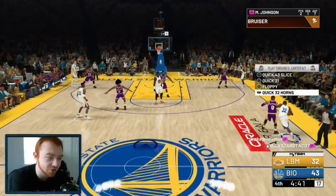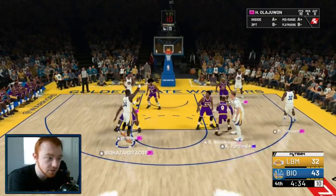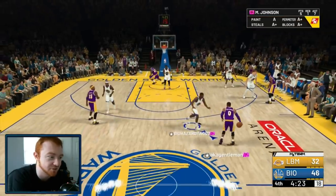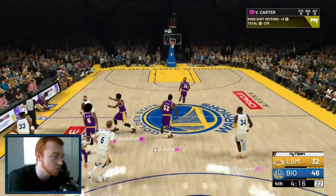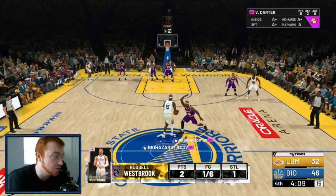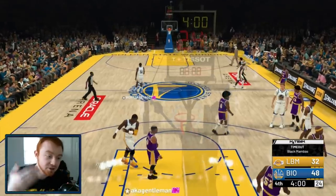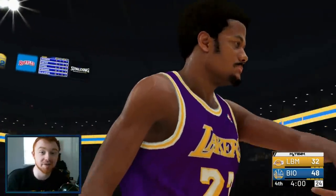Quick 21, Floppy — very nice plays. Floppy gets you a lot of corner threes, and it works really well if you're going to cheese and have Dr. J at point with a fast release. Going back to the Freelance — you can see the lines on the court, that's just the Warriors Freelance running plays by themselves. We're going to get wide open for a mid-range right there. The Warriors Freelance is very key in running a successful offense because your players continuously move and set screens. The only downside is you get a lot of illegal screens, but it's probably the best offense you can run.